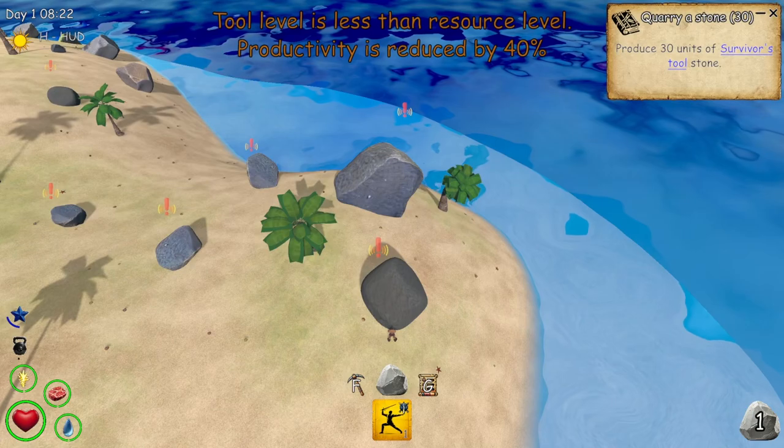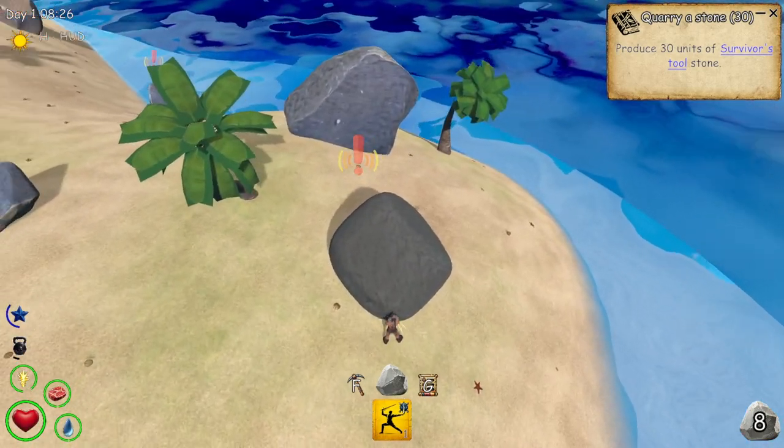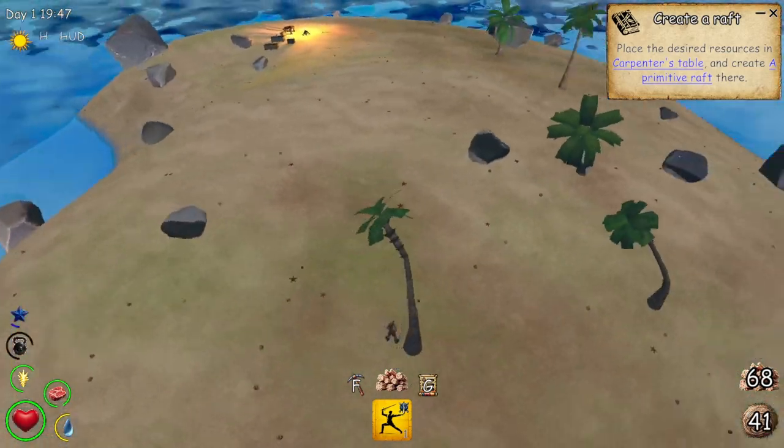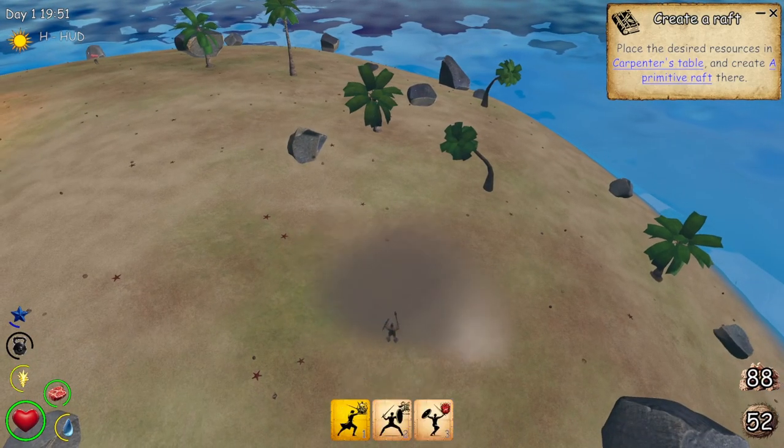The game is currently in an alpha state and there is a lot of work needed. I did like the option of pressing the button once and letting the character gather the resources. As it gathers, I can move the camera and check on the surroundings. This beats the repetitiveness of always having to click.